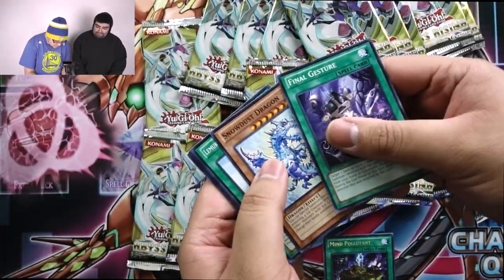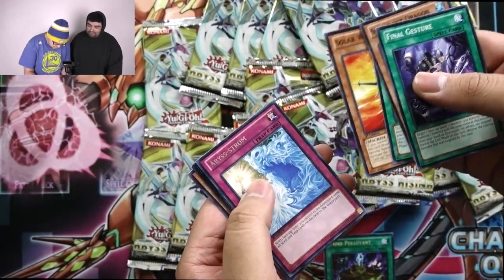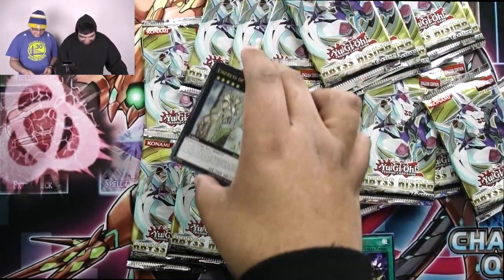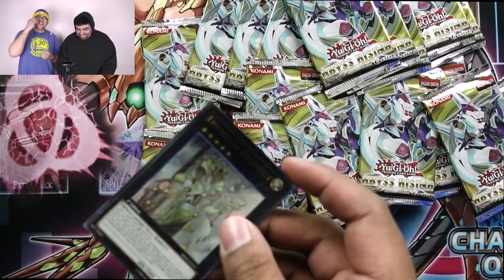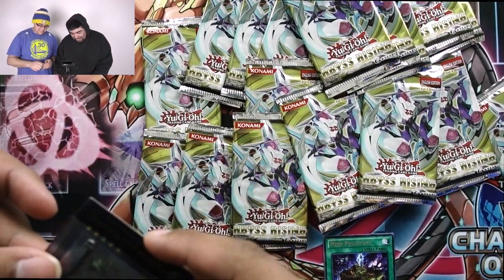Let's see what I got. Final Gestures, Snow Death Dragon, Solo Windjammer — this card was used a lot — Extra Deck Monarchs. Oh! Empress of Prophecy, an Ultra already! Starting off.